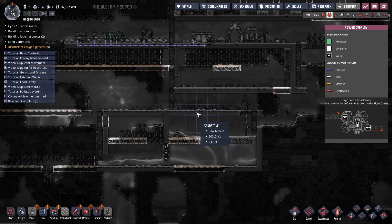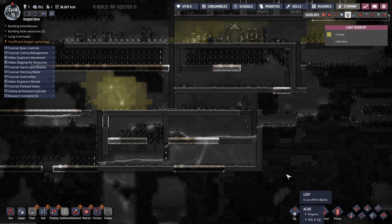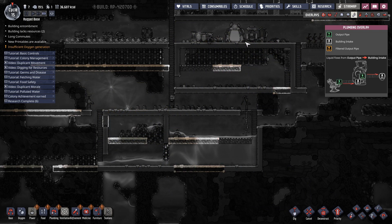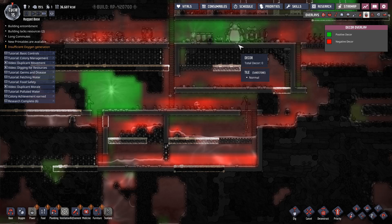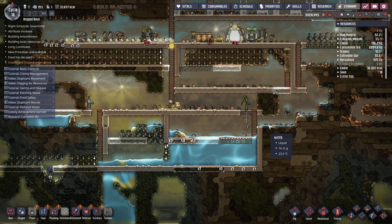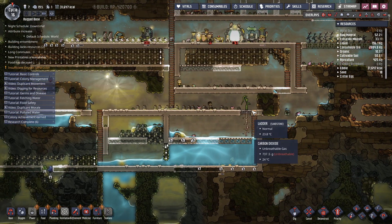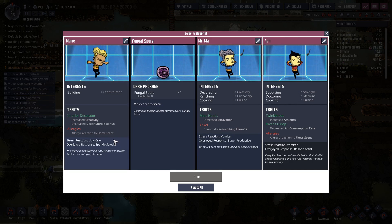How's our oxygen doing? We're not too bad. Temperature is a little hot over there. We've got very low lighting, ventilation is not too bad. Oh, we got another printable — I forgot about that.